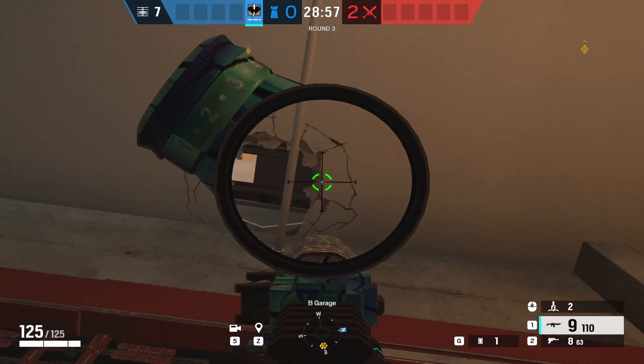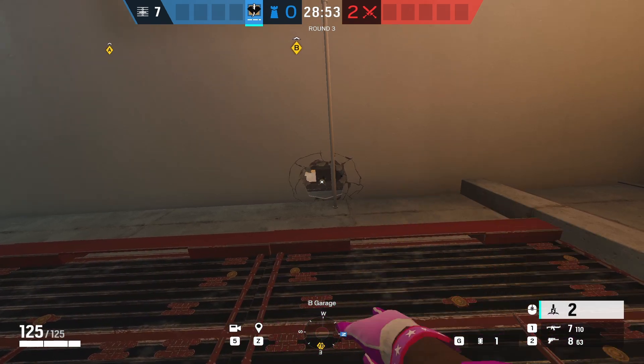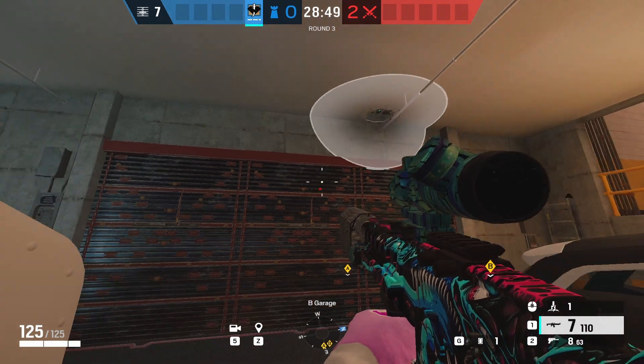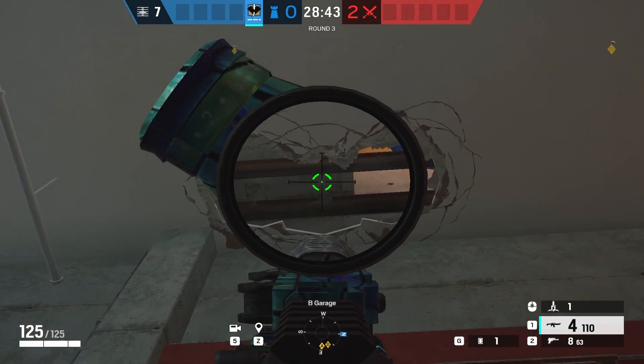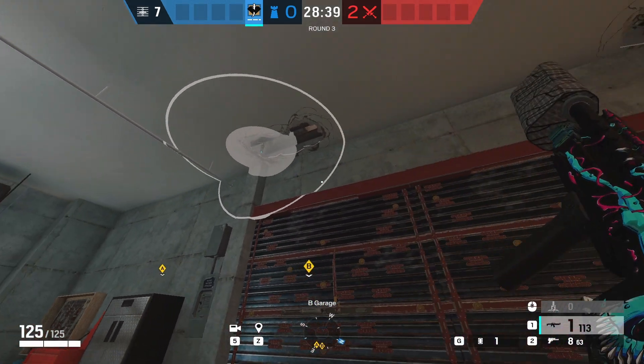For basement triple walls, you want to make a hole just on the left side of this pole and throw it in on the black area — this is a piece of indestructible floor. You want to do the same on the left side. This means they're immune to Kali and also can't be EMP'd by one impact EMP. Make sure you throw it on this hard ground on the left too.